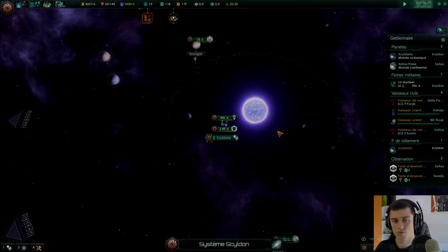J'ai refait nos troupes qu'on avait perdues la dernière fois, j'ai un petit peu amélioré l'empire, j'ai fait quelques petits trucs que je vais vous expliquer dès qu'on sera en jeu, c'est-à-dire dès maintenant. Donc voilà, nous sommes en jeu.